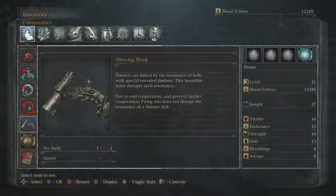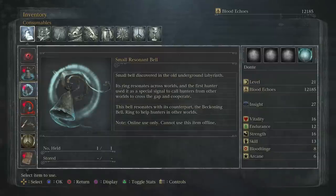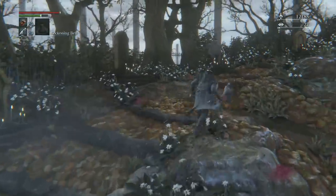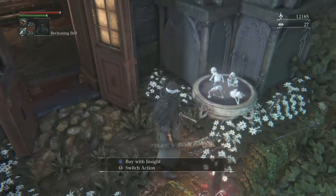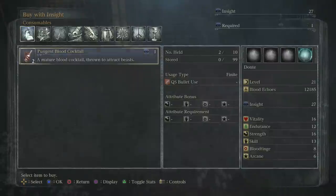Now that we've cleared how to summon people, let's get into how to get summoned. To get summoned you're gonna need the Small Resonant Bell — you ring that bell and it's gonna try to find a world for you. The Small Resonant Bell can be obtained by running up to the little fountain. Most of you may have seen that the little creatures there aren't active yet, so you cannot purchase items. You would get the Small Resonant Bell in the consumables window.